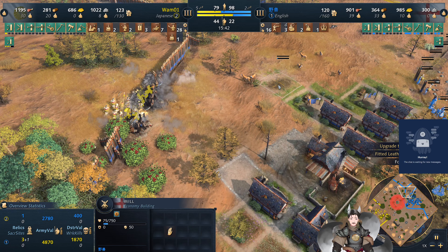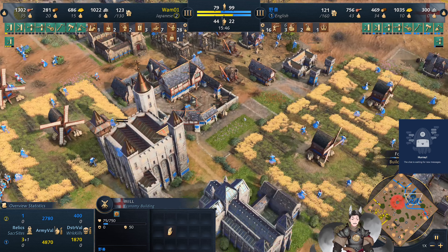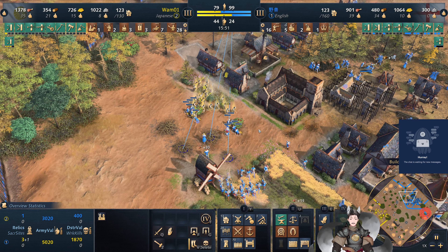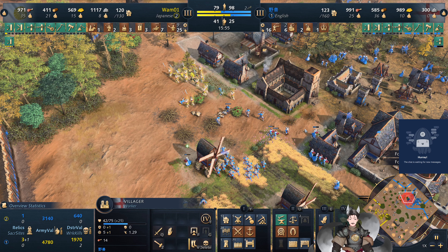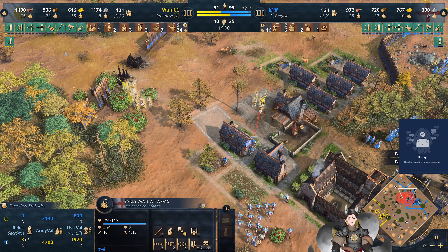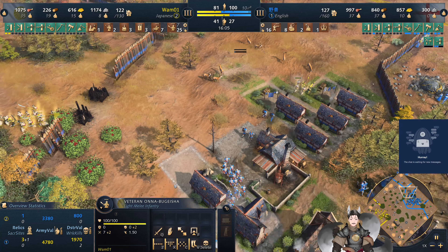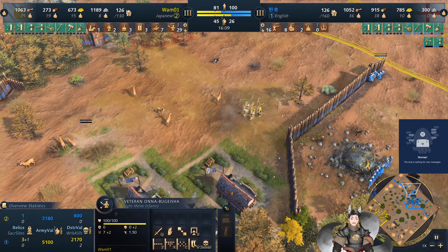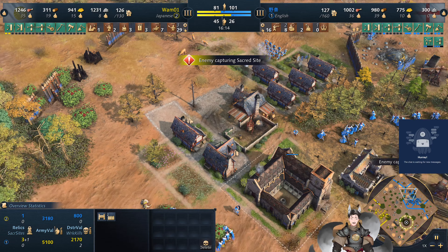Longbows will be effective in this situation as well. The rest of these barriers are being cleaned up. We do have them queued to go for a mill for the deer. Over here we have mounted samurai trying to break through — some of the English villagers may go down. They do have textiles researched. The early man-at-arms only have four melee armor, which is not too significant against the Ono-Beshigas with their high attack speed — it'll do five damage per strike at least. The king gets sliced apart. The regular man-at-arms research is on the way and walls are going up — definitely armor-clad is coming.